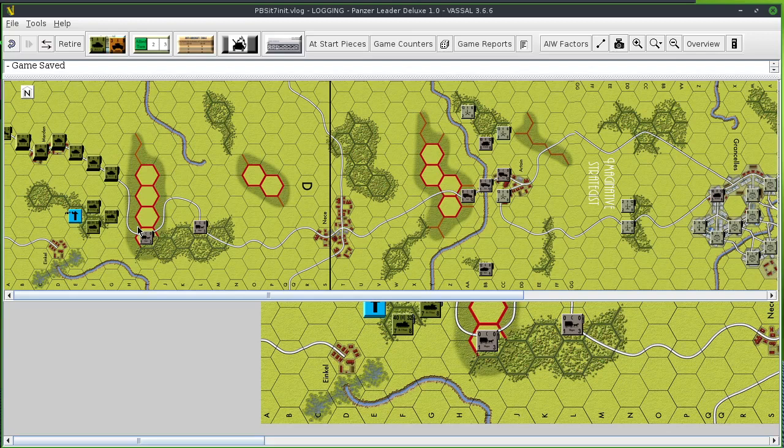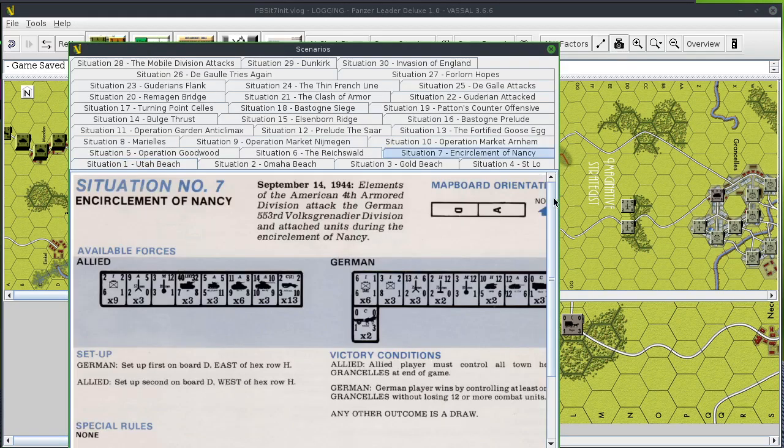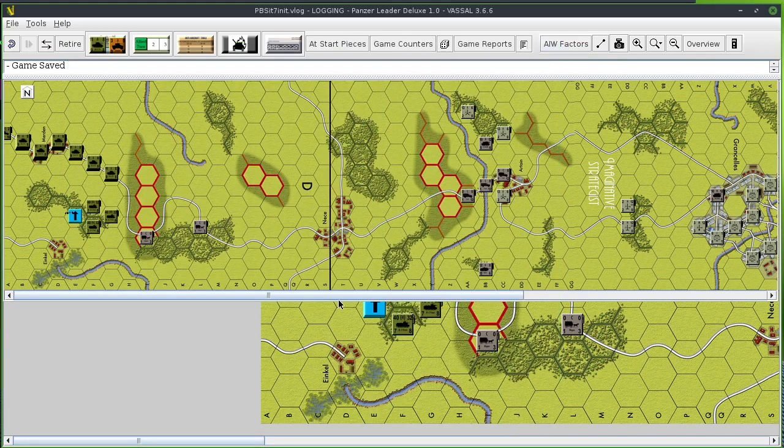Today we're playing Panzer Leader, doing Situation 7 — the Encirclement of Nancy, September 14, 1944. Elements of the American 4th Army Division attacked the German 553rd Volks Grenadier Division and attachment units during the encirclement of Nancy. Over here you can see an overview of the battlefield.